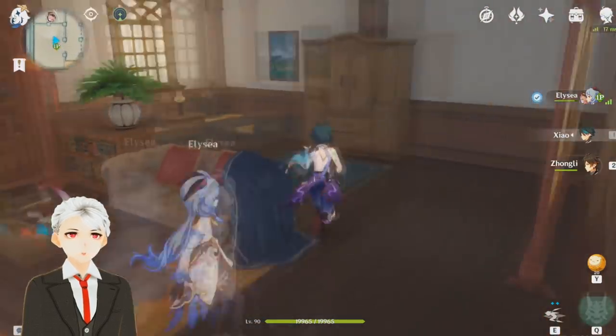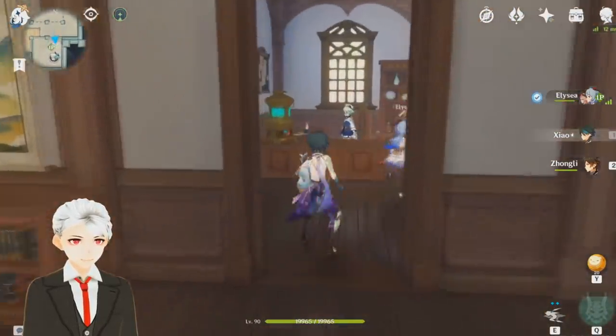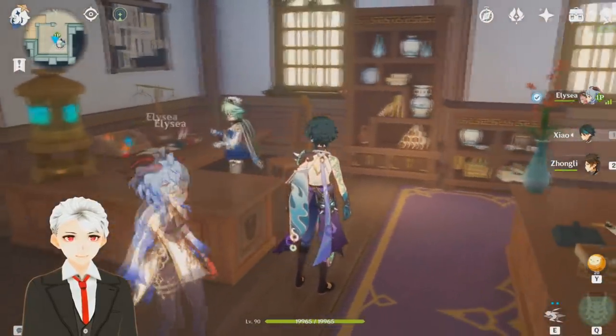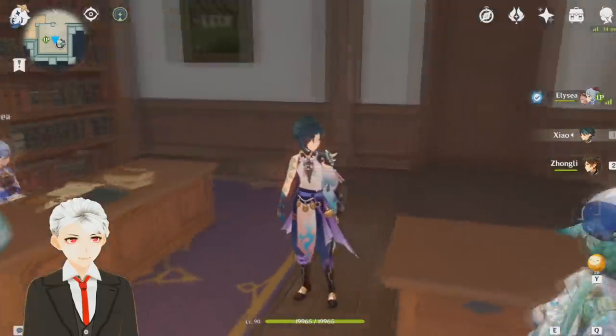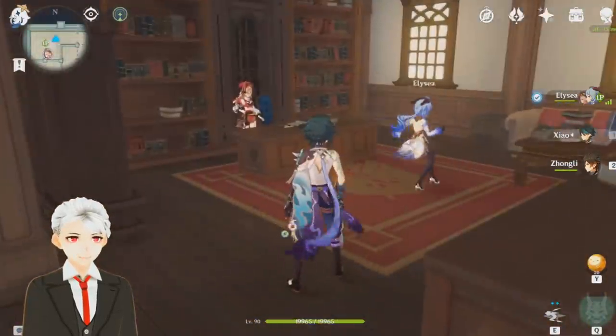I really like the idea of having multiple beds in one room. Here is a lab — it's Sucrose's lab of course. There's all the setup and the books for the experiments, and an extra seat in case you want to sit and watch her do her stuff.